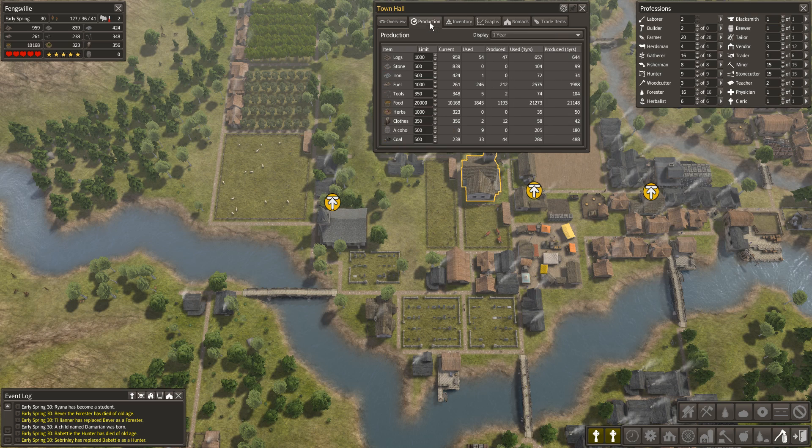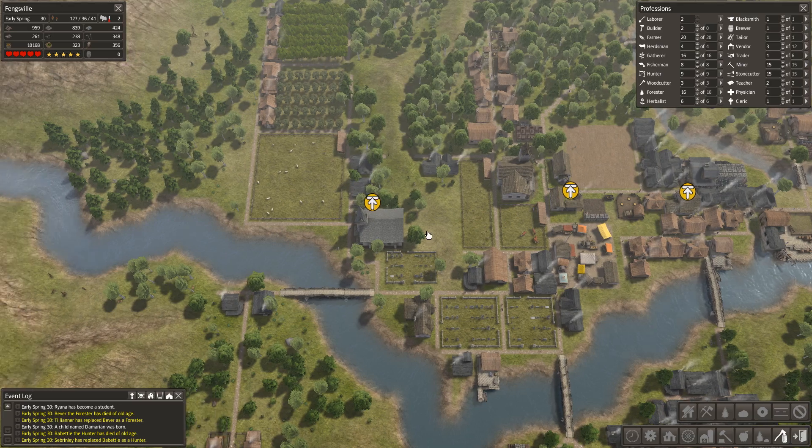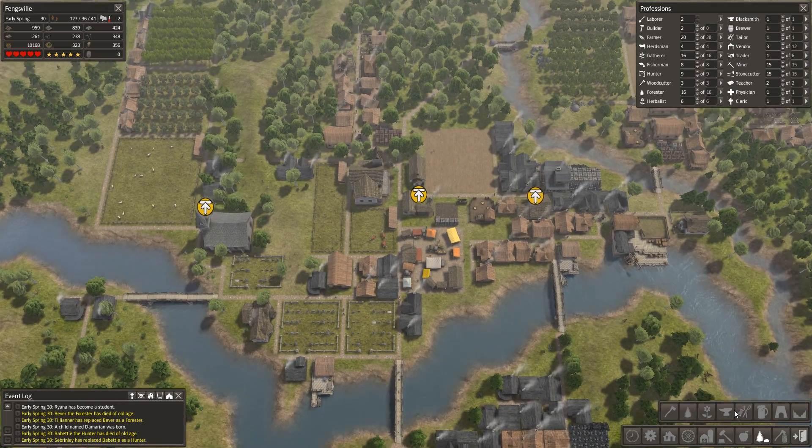We're in year 30 and our food seems to be kind of edgy at the moment — we're not producing enough. We need more food. We've got 71 adults and 65 families, so there have been five extra families since last year. Maybe we should think about making more stuff.